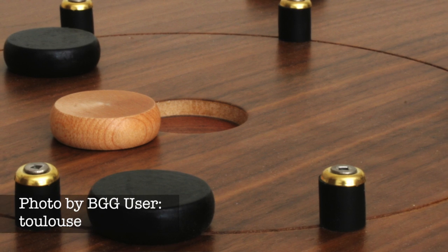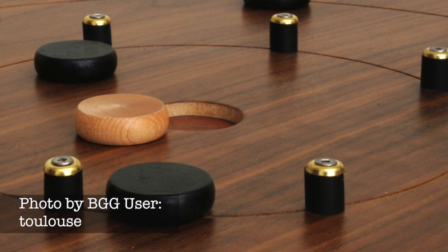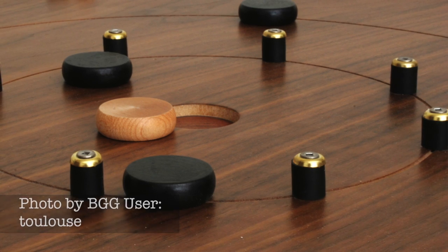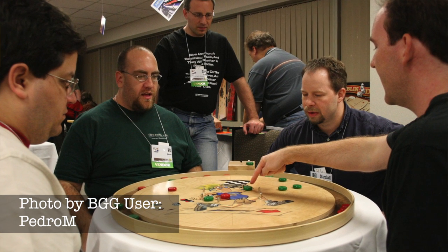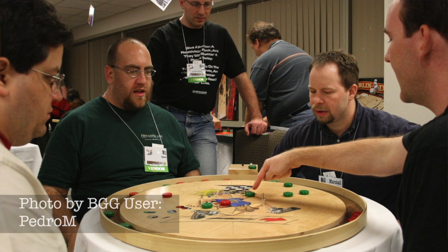Crokinole is probably the definitive classic flicking game, and easily one of the greatest ever beer and pretzel games out there. At its core, Crokinole is a round flicking version of shuffleboard, where you're trying to maneuver your discs to the central areas of the board to score more points than your opponent. There are many different rule sets for Crokinole out there, as the game is very, very old. But usually, when you flick one of your discs, it has to hit one of your opponent's discs to be able to stay on the board. This helps increase the level of strategy the game calls for, as positioning and shot setup are as important as being able to make the shot themselves.